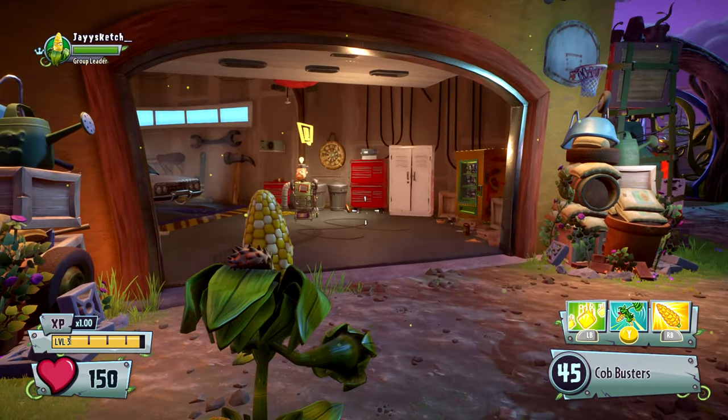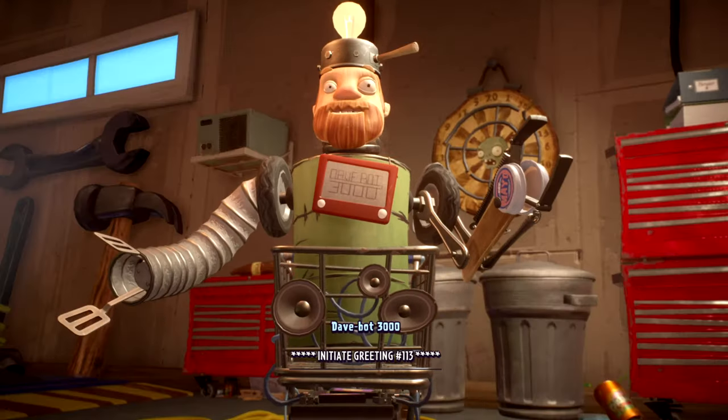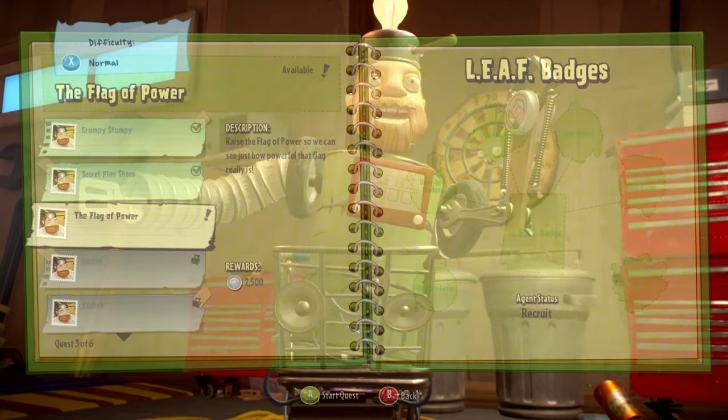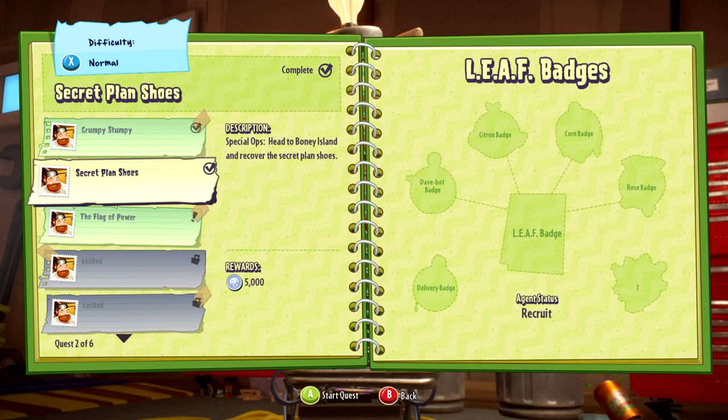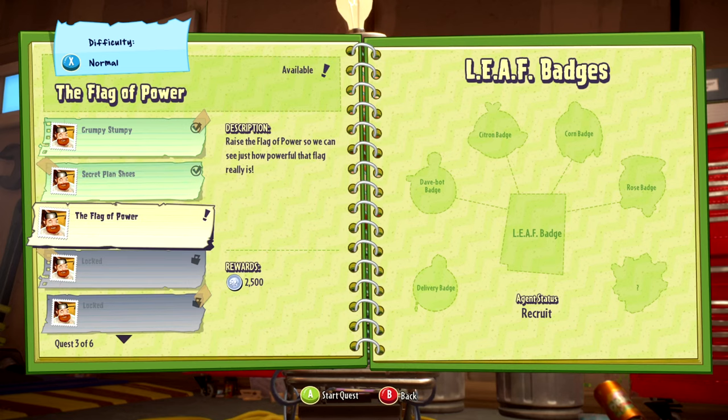All right so this is where I end this. I did the Grumpy infiltration mission locating the citizen, and I did head to Boney Island and recover the secret plans. Next one maybe for another video will be 'raise the flag of power so you can see just how powerful that flag really is.' That's it - enjoy, like, subscribe, catch you guys on the next one.